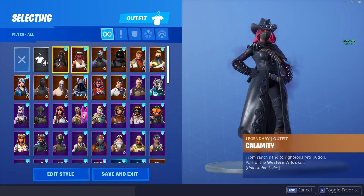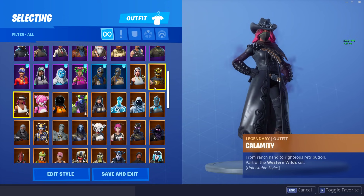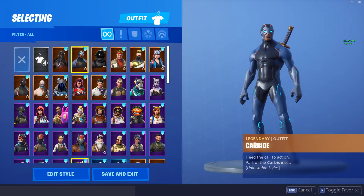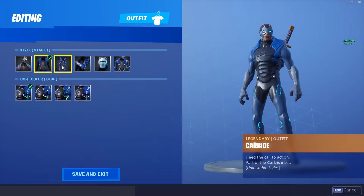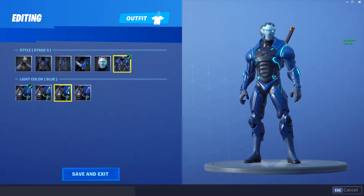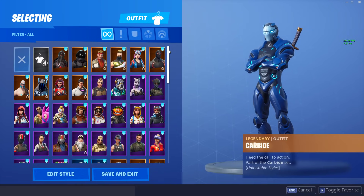Next up we have the Calamity, and I have every single Battle Pass skin — I've got Tier 100 every single Battle Pass from Season 2. The Calamity, I'm actually going to unfavorite, just for the main reason that I don't think I've really used this skin more than maybe once or twice. Same with the Carbide — I'm not a big fan of the Carbide either. He does have different styles, but he still looks pretty trash. This style actually looks alright since you can change colors, but definitely not one of my favorites, so I'm going to unfavorite him as well.